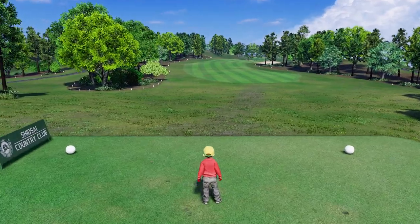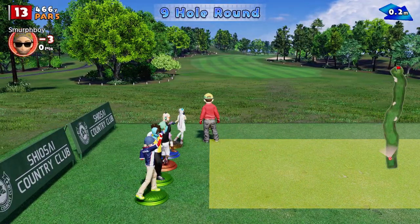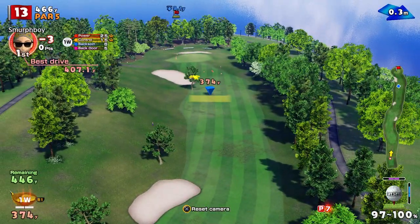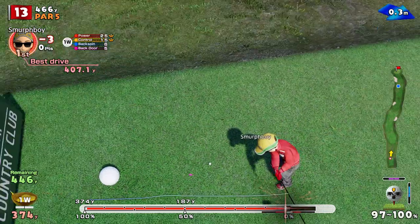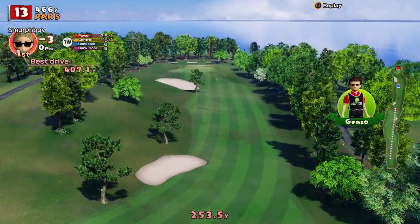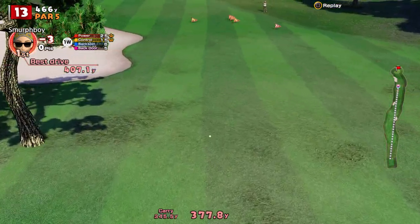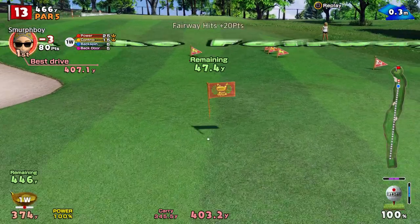Onto 13 — par five. Hole 13. This is sort of straighter than it looks, but these two bunkers are there really to cause you a bit of pain. Let's get a nice straight shot in there. Got hold of it. Should give us a good shot in if we can just get up and past that tree — yeah, we can easily. Driven at 400 yards, which is pretty good.